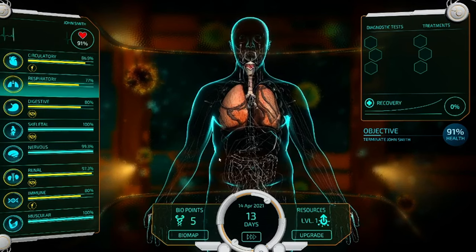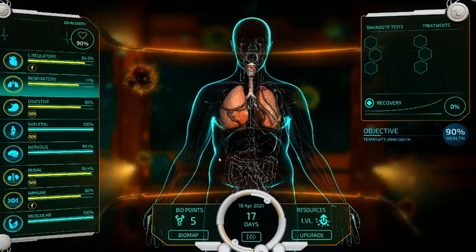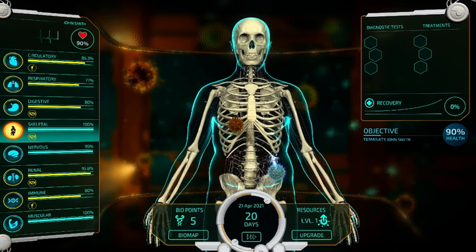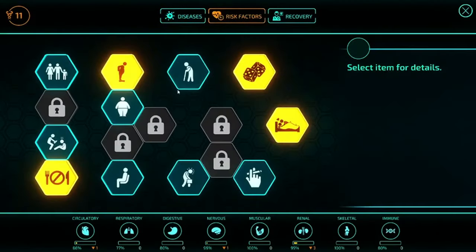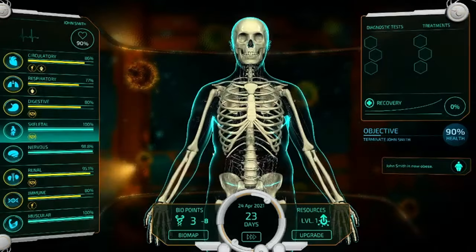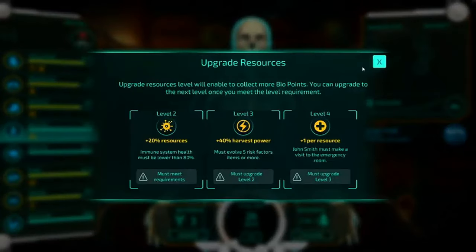At its core, Bio Inc. Redemption is a captivating simulation game that teeters on the edge of life and death. Inspired by the mechanics of Plague Inc., this game presents a unique twist — you can choose to be the savior or the reaper. As a doctor, your mission is to diagnose, treat, and ultimately save your patient's life. But if you fancy walking on the dark side, you can embody death itself, meticulously plotting the downfall of your unsuspecting victim. It's a game that doesn't just test your strategic skills, but also poses moral questions, making every decision weigh heavy on your conscience.